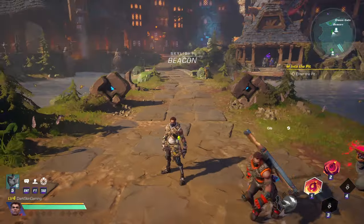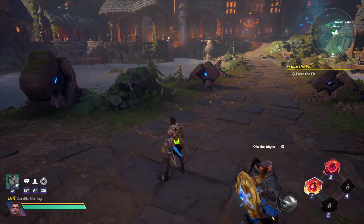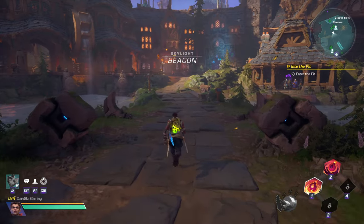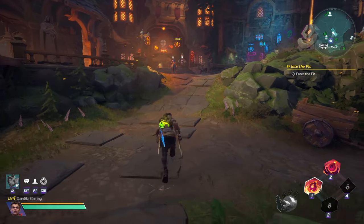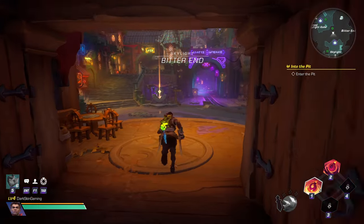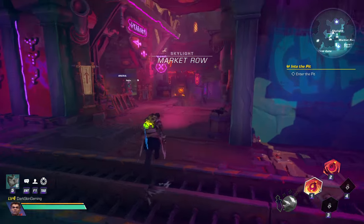I want to start from Omen so you guys know exactly where to go. The place I'm going, some of you will probably have already been here, but a lot of people might not know you can do this. Starting from Omen, you're going to run straight through here and go to the next teleport. Once you go through there, you'll see this purple-like undercity area — that is exactly where we want to go.